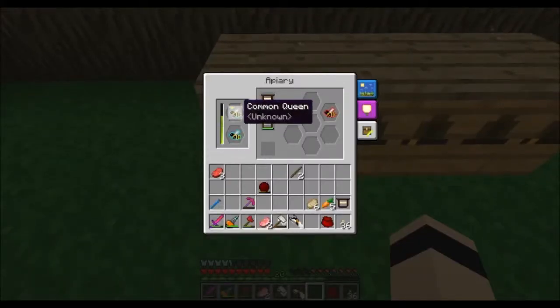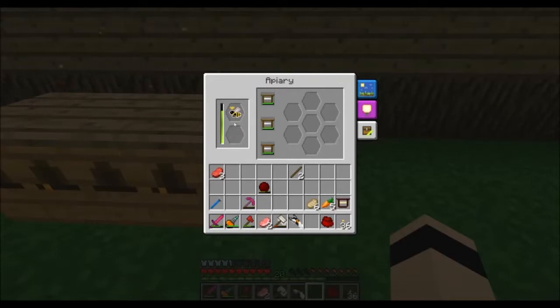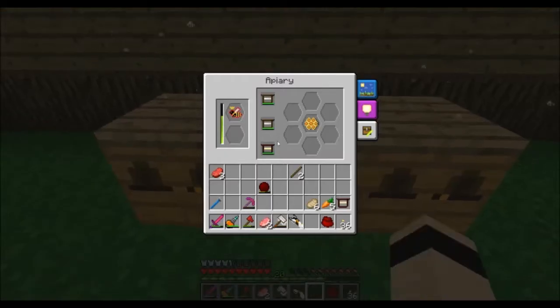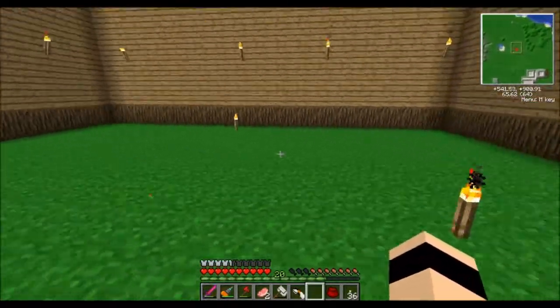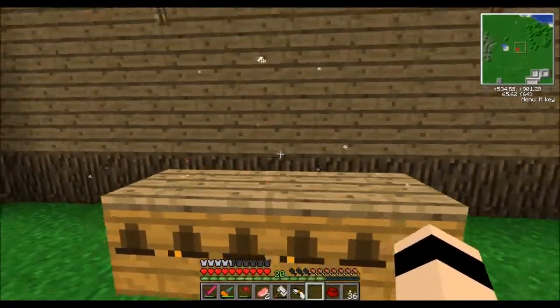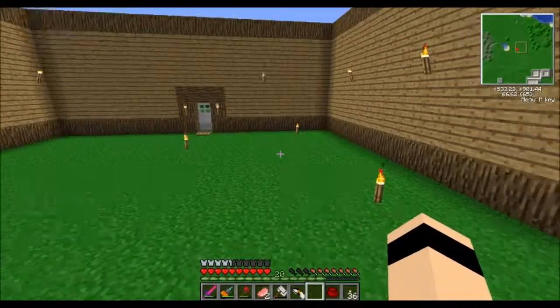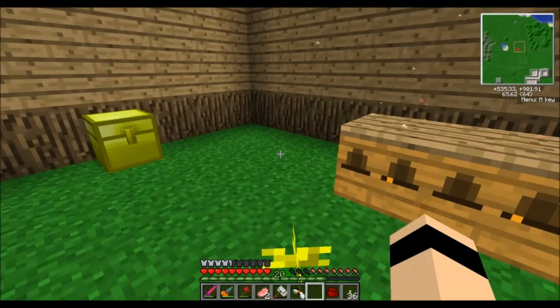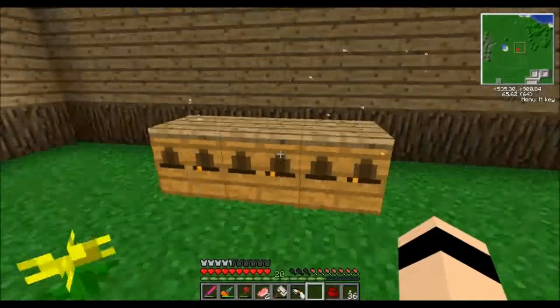We're going to need to build a carpenter, then a centrifuge to break down honeycombs into honeydew, honey drops, and all kinds of good stuff. Bees are a long process. There are frames to help, especially with breeding — when you're trying to breed you're not really caring what they produce, you just want them to die quickly, and there are frames to help with that. They'll also pollinate the ground and you'll start seeing flowers grow. If you have different kinds of trees nearby they'll actually crossbreed, letting you grow cherries, walnuts, and more.